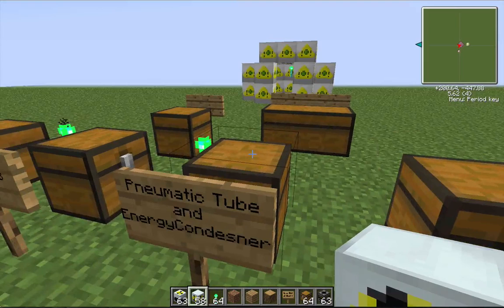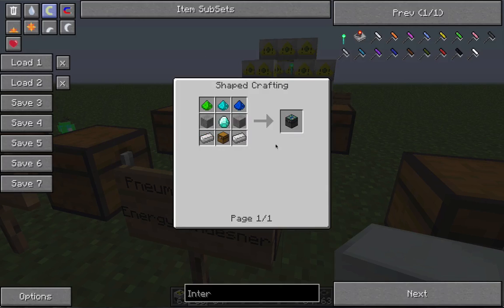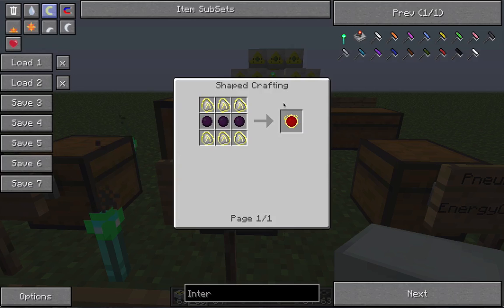For the pneumatic tube you need two brass ingots and one block of glass to make one tube, and you'll need eight of those. For the energy condenser you need four diamonds, four obsidian, and one alchemical chest. The alchemical chest requires one diamond, three different covalent items in three colors, two stone, two iron ingots, and one chest. The collector runs off of red matter, which is complicated.